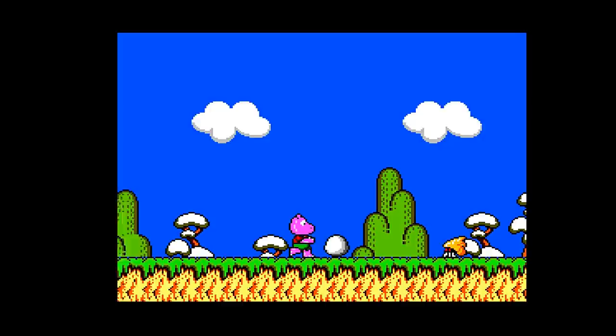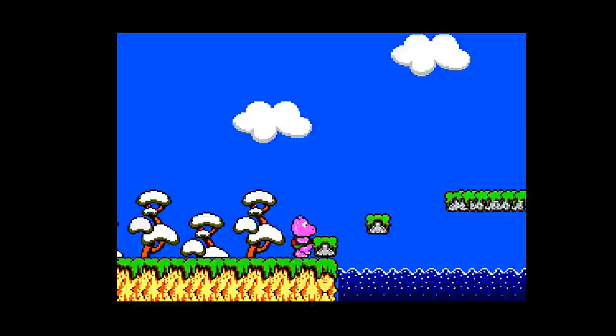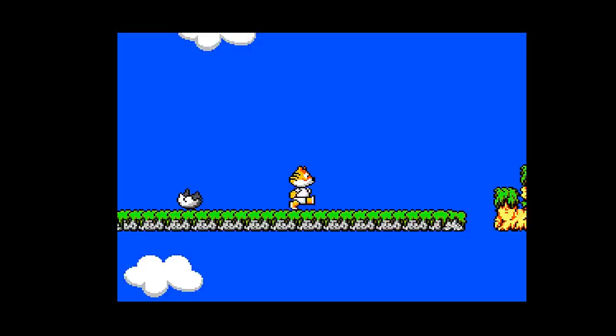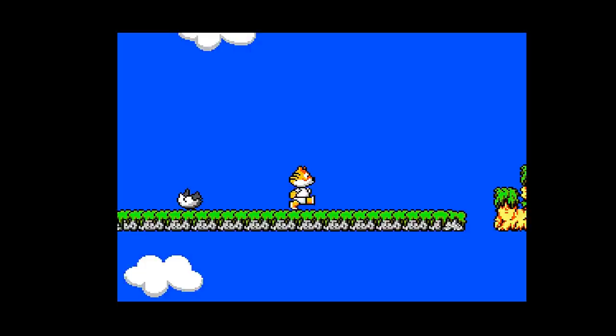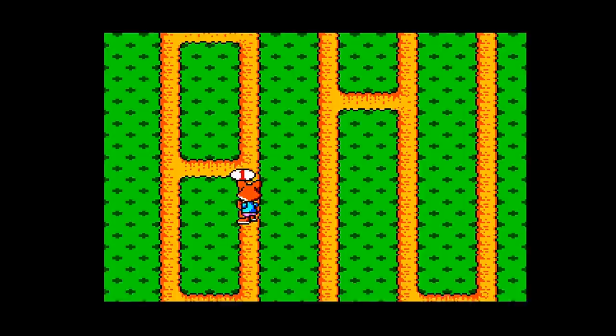Grabbing a Psycho Stick item, you can transform into a hippo, which can break walls. He's heavier than the other animals so he can't jump as much. The tiger specializes in long jumping and running speed, while all other features are standard. It's cool to transform into different animals. I found the jumps in this game a little challenging, so I preferred playing as the monkey.